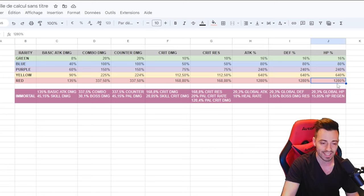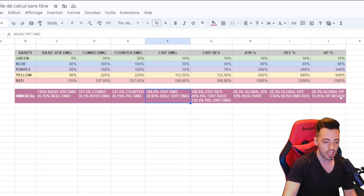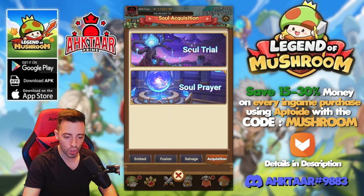I made a chart so you can easily see every stat given by each soul rarity. The red ones are clearly way better — for HP, defense, and attack it's double the increase. For crit rate there's an extra 55%, 110% more for another stat, and 45% more for basic attack damage. The immortal ones have additional bonus stats in each corresponding category, including some interesting extras like heal rate and pal-related stats such as pal crit rate, crit damage, and pal global damage.